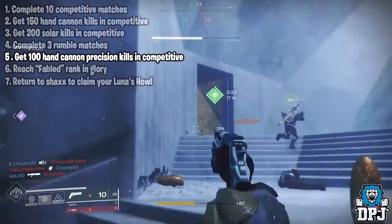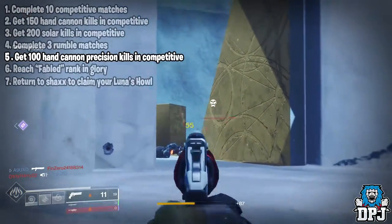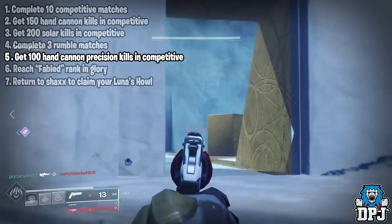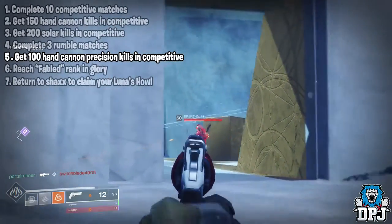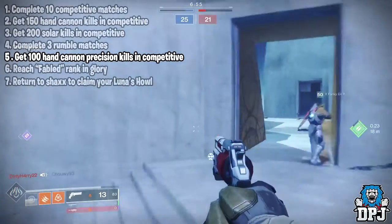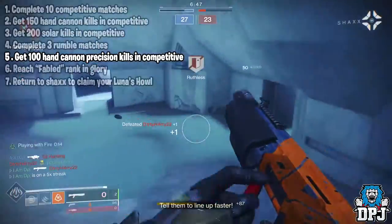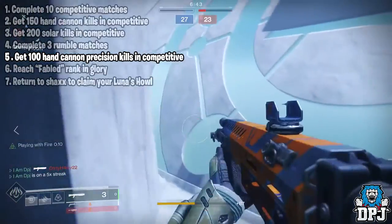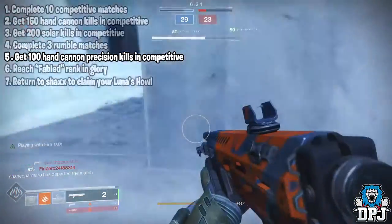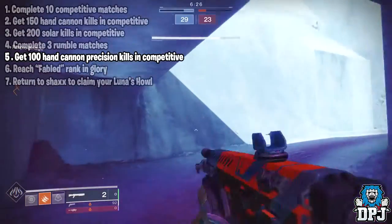Once you get your Rumble games out of the way, the next step is to get 100 headshots with hand cannons in competitive. By now after getting 150 hand cannon kills, hopefully you've found a hand cannon which works best for you. For me it was the Trust — it's just snappy and accurate. The Ace of Spades is a great weapon. The Crimson works great too — every headshot kill gives you health back and reloads the weapon. What I did, and I'm ashamed to say, is I just followed my teammates around and stole their kills. That's where I got most of my headshots from, because I suck with hand cannons. This step took me the longest for sure.